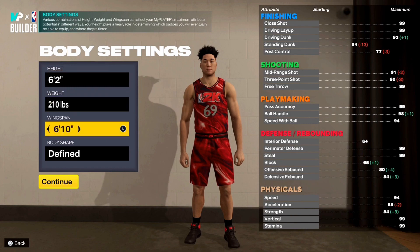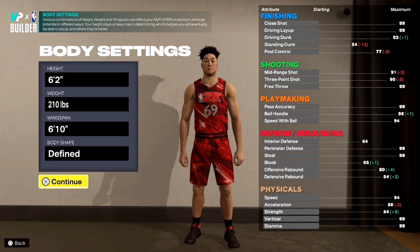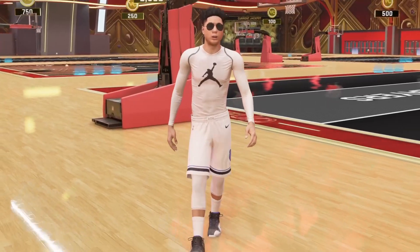For Ja Morant's body, we're going 6'2", weight 210, wingspan 6'10", and then for the body shape we're going to make him nice and jacked. I know he's actually 6'3", but we're making him 6'2" because the build's better that way.